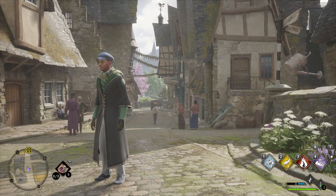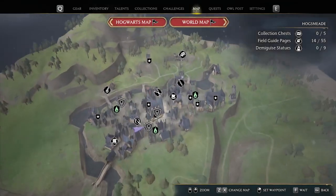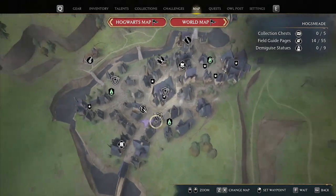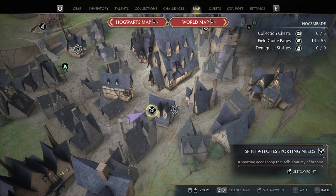For this to be done, there are a couple of requirements. First, let's talk about where you actually buy the broom. You can buy your first broom in Hogsmeade, which is right next to Hogwarts — that first town that you visit. It's going to be this shop right over here, called the Splint Witch's Sporting Needs.